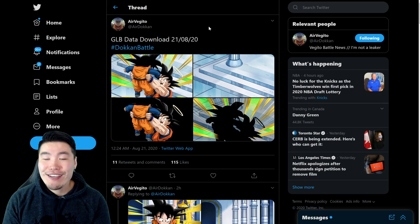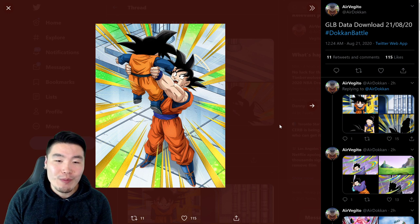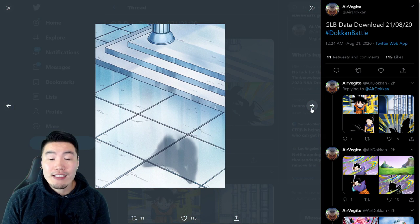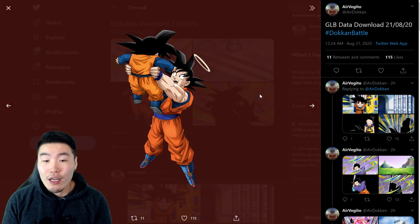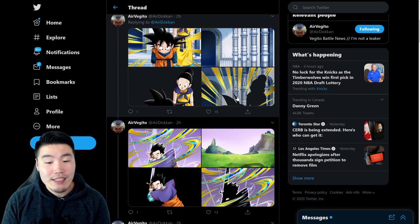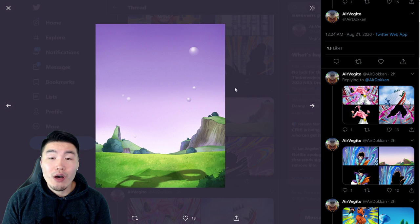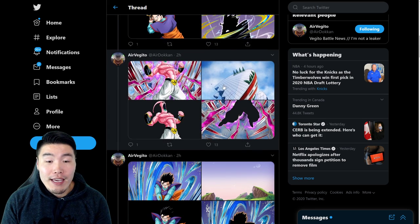Starting here with Angel Goku — there's Goten in the picture too — he's one of the free-to-play units that dropped with the new Majin Buu Saga story event on Global. We also have the new Kid Goten, also a free-to-play unit from the same event, and the INT Gohan that Dokkan awakens into Ultimate Gohan, also another free-to-play unit from the same event.